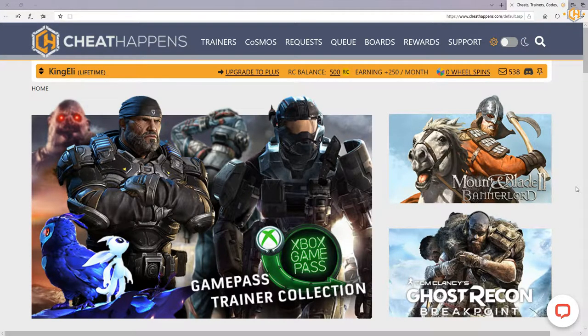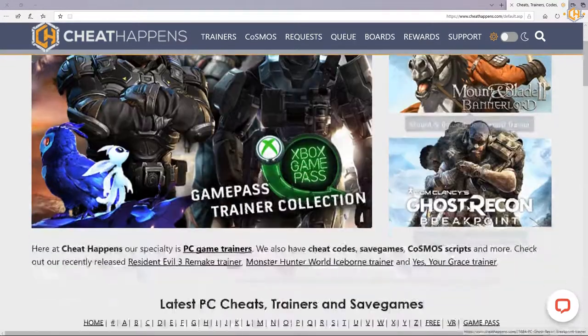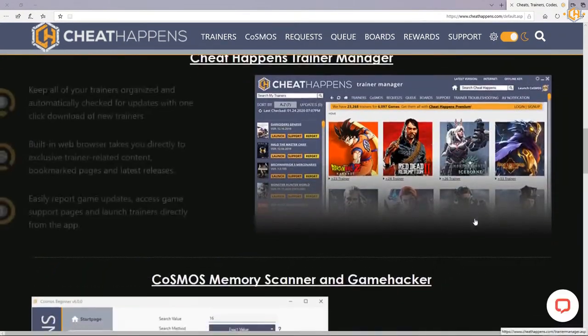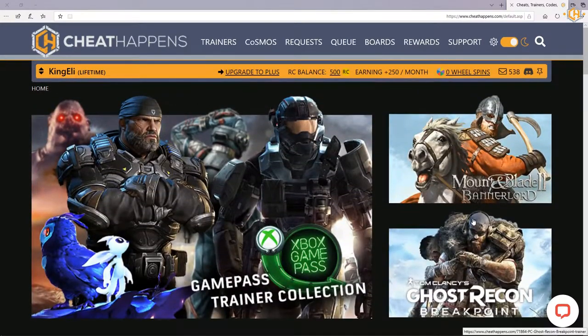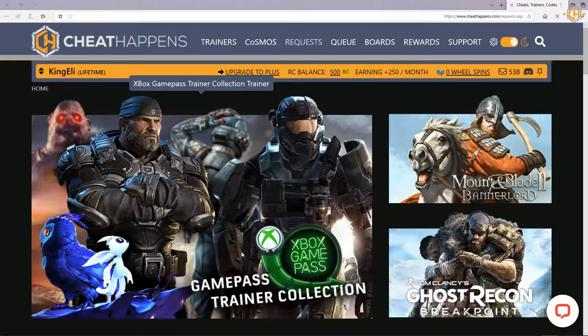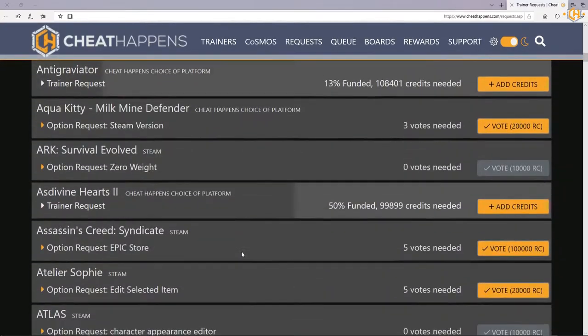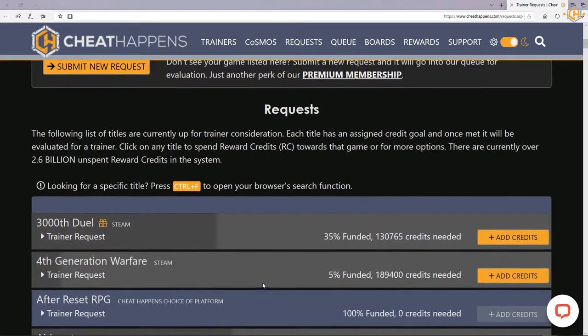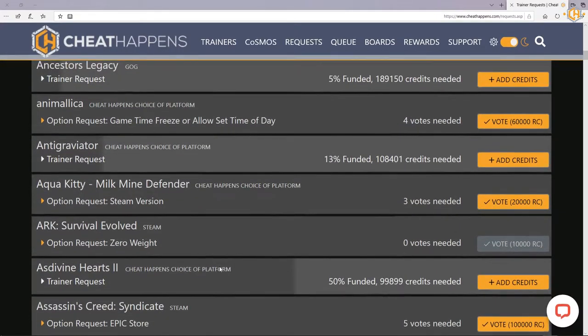Okay guys, after having fun with the trainer, let's check some other cool features on our site. As you can see, this is the main page. You can turn it into dark mode if you prefer — it looks very nice too. Now each month, each member will earn some credits depending on your subscription plan. A lifetime member will get 250 credits each month. You can click on the request page, where you can request a trainer for a new game, or if it's on the list you can add credits and vote for it to speed up the process of making the trainer.